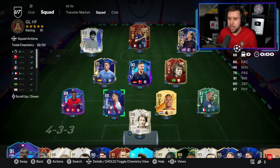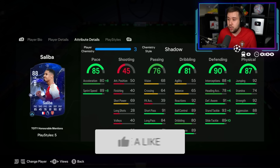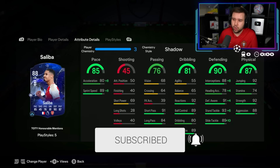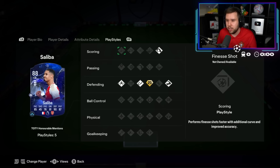New players to try out. We got Saliba with Virgil van Dijk at the back. Shadow chem style. The Anchor chem style doesn't look too bad, but I don't think you're going to need an Anchor chem style because of the physicals already being 92 strength and 88 aggression. Just full send the shadow chem style, get the acceleration up to 88, and put the sprint speed up a good amount as well.